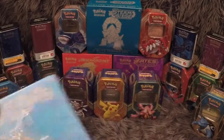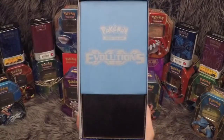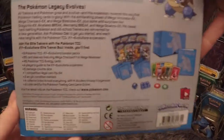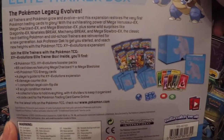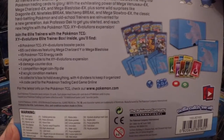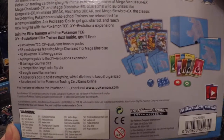Evolutions are probably my favorite at the moment, simply because of the reprints and the artwork they use from the originals. This is the side of the box, identical to the other side, the bottom identical to the top. The back has a description about the Evolutions expansion: eight Pokemon TCG Evolution booster packs, 65 card sleeves, 45 Pokemon energy cards, a player's guide to XY Evolutions expansion, six damage counter dice, one competition legal coin flip die, two acrylic condition markers, a collector's box with four dividers, and a code card for the Pokemon TCG Online.